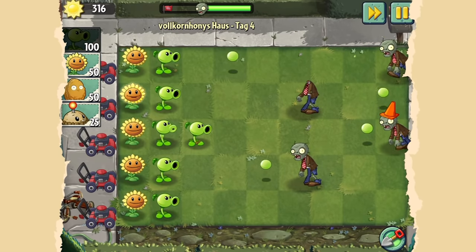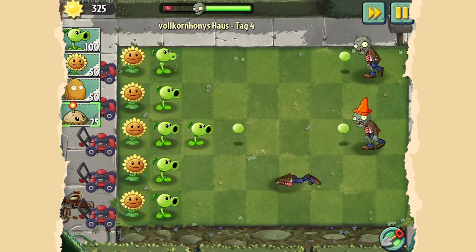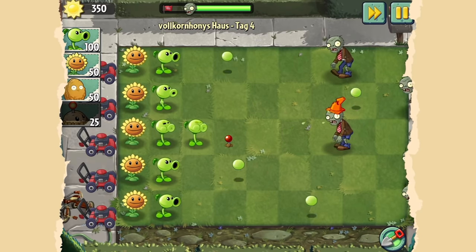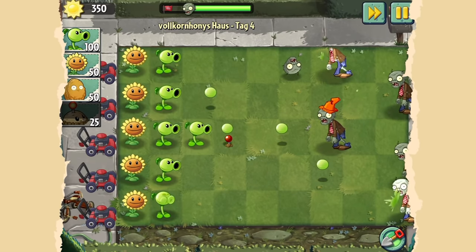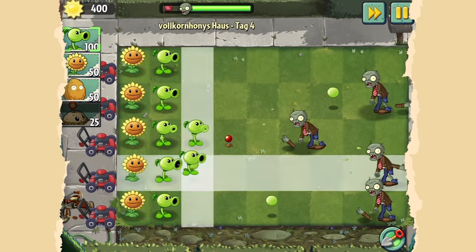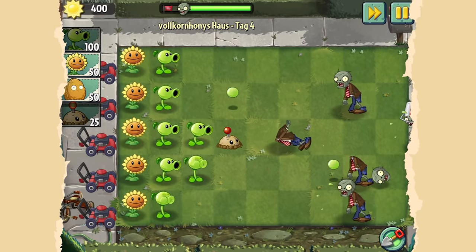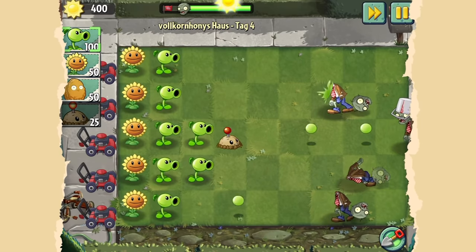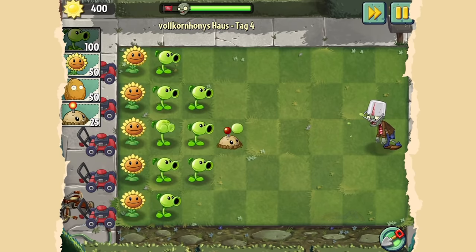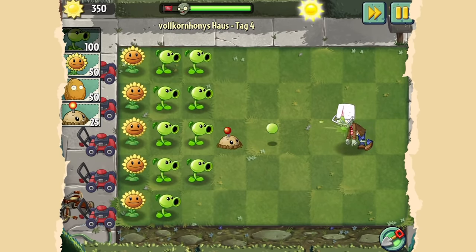Da ist zum Beispiel ein geschützterer Zombie, der hat ein Hütchen auf dem Kopf. Wir könnten jetzt zum Beispiel auch wieder eine Kartoffelmine setzen, sicherheitshalber, falls es einer schafft, bis hier nach vorne zu laufen. Die braucht eine ganze Weile, bis sie rauskommt. Dann tritt der Zombie in die Kartoffelmine und explodiert. Das ist allerdings eine einmalig nutzbare Pflanze. Die Pflanzen haben auch alle einen sogenannten Cooldown, also eine Abklingzeit. Jetzt zum Beispiel ist unser Peashooter wieder ready.